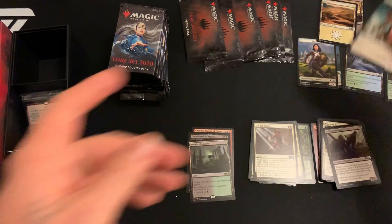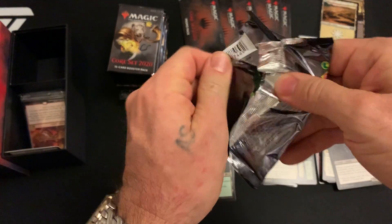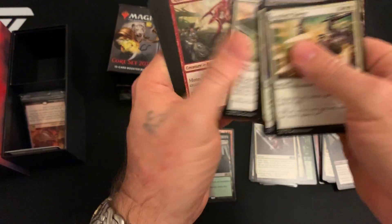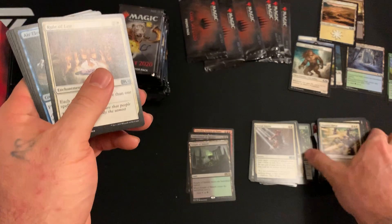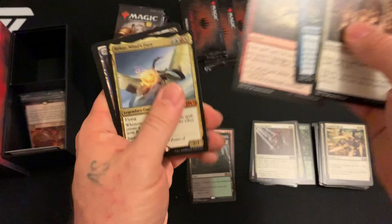With a booster box, you get three to five mythics. With a bundle, who knows — it could be anything. These could be random packs from all over the place. You're not limited by one box's distribution.